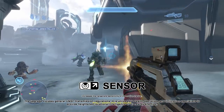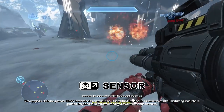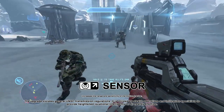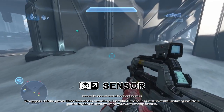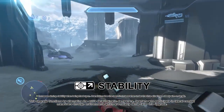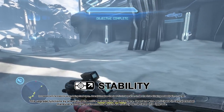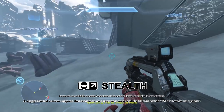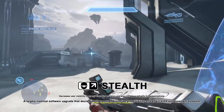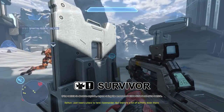Sensor violates general UNSC transmission regulations. It is utilized by stealth operatives and infiltration specialists to provide heightened location intelligence of all nearby enemies — in game it increases radar range. Presumably this increased range makes detection more likely, hence why it 'violates transmission regulations.' Stability functions by alternating the suit's default kinetic dampeners, favored by Spartans participating in lateral combat maneuvers through notably dense environments. Stealth is a largely nominal software upgrade that decreases user movement noise and visibility on certain visor enhancement systems — it's the one that makes you harder to see on Promethean Vision.